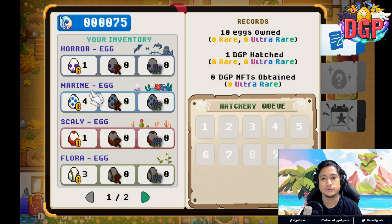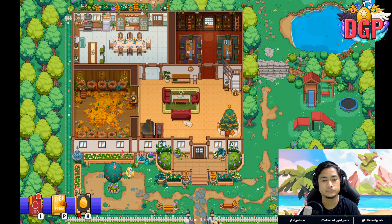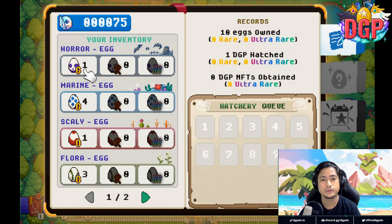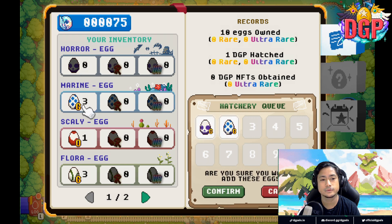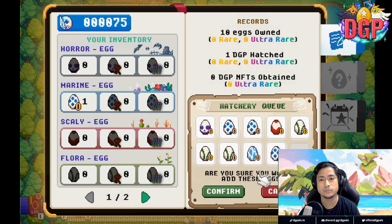I have a total of one horror egg, one marine egg — oh sorry, four marine eggs — three flora eggs, and one sky egg I think. Going back to this table — click them. Just click the eggs again. I can only hatch nine. Ready? Set. Go.